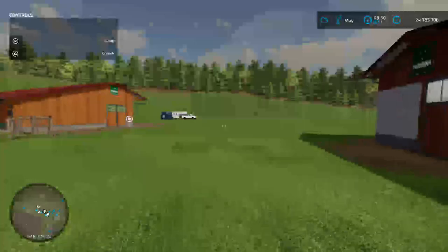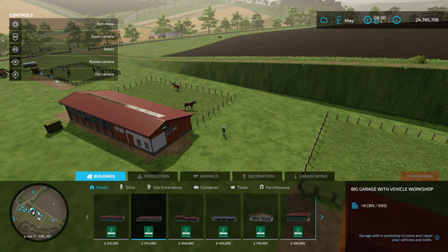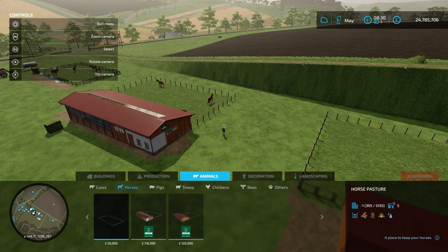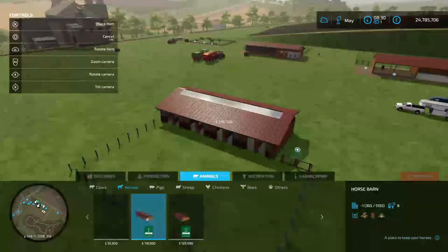The first step is buying somewhere to keep your horses. You do this by opening the shop, going into construction, over to animals, into horses, and you'll see we have a horse pasture and two barns. You click on one of these and place it down just like this.